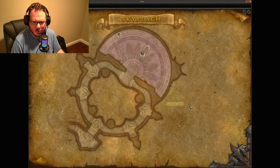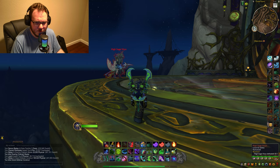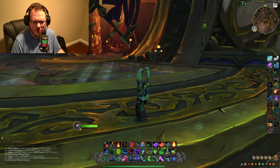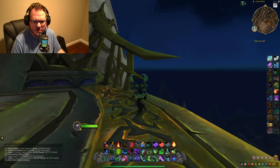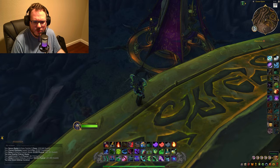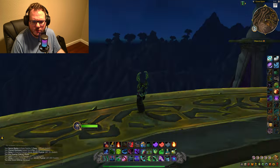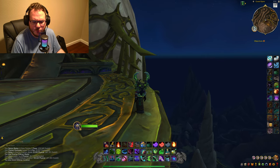We are at High Sage Virix, and we're not going to be killing him. The reason is you need to get up here on this side ledge sticking out. If you kill the last boss, the NPC you help infiltrate Skyreach — Rahan or whatever his name is — actually blocks the way over here and makes it harder to jump up. I wouldn't recommend killing him.